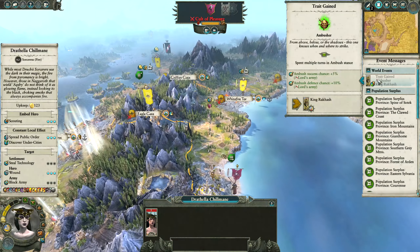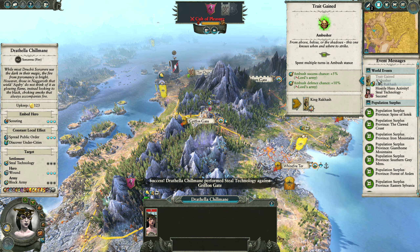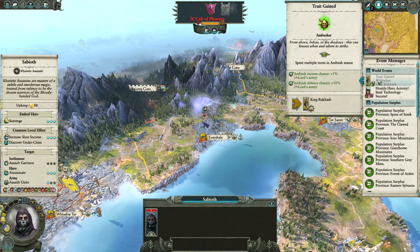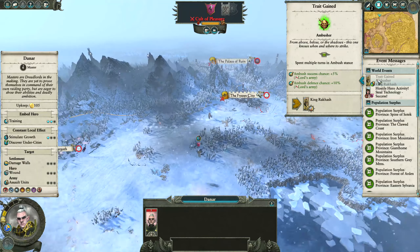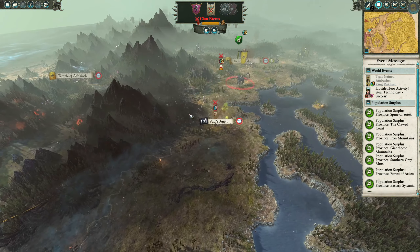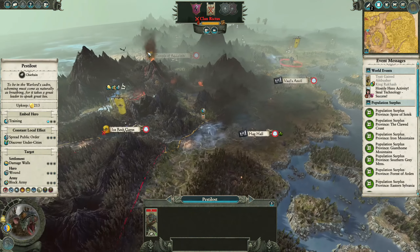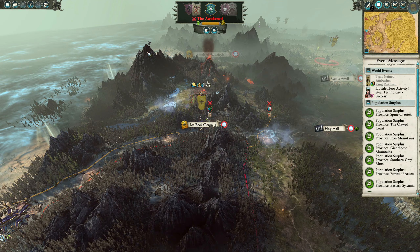He's got the ambusher trait, which is another 5% ambush success chance — that's just from spending multiple turns in ambush stance. Interesting. I was really hoping they would come towards us there but they didn't — they moved out of Van's Anfield and probably went to Hag Hall to defend from the army they could actually see.